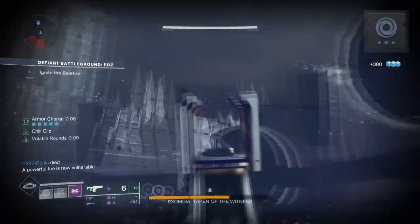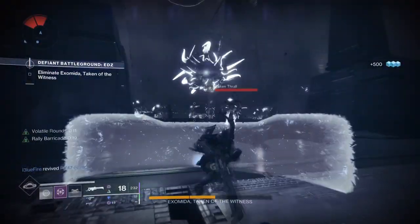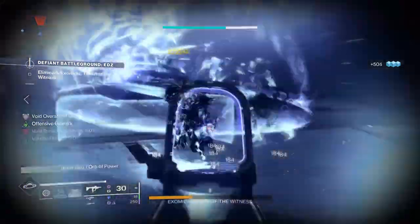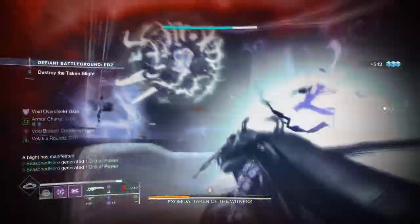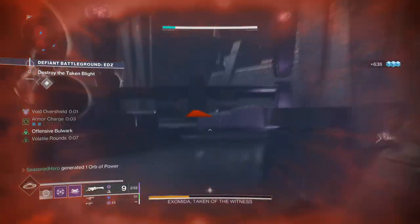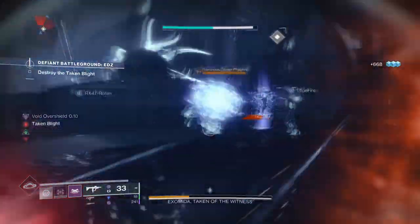I would advise adding the Void Surge mod x2 so that our void weapons always have a 17% damage buff when collecting orbs of power to trigger them. Although our armor charge slots and time limit are low, they allow us to deal very heavy DPS against any enemy we face. On top of that, we have the 15% weaken from the Undermining fragment applied on top. So with a heavy void weapon of your choice, you can make this build viable for endgame if everything goes to plan.